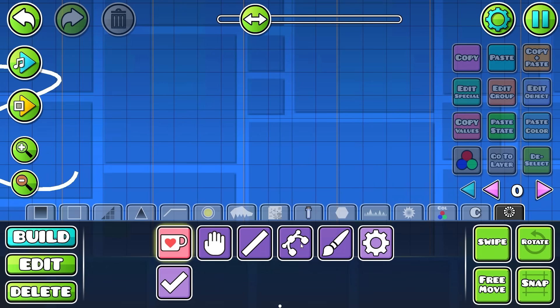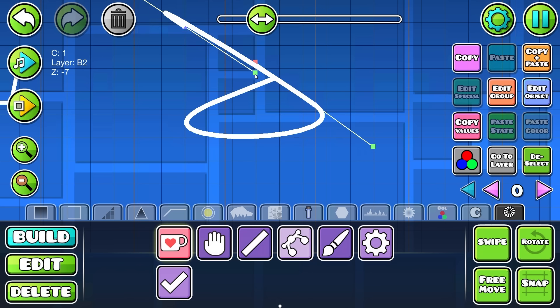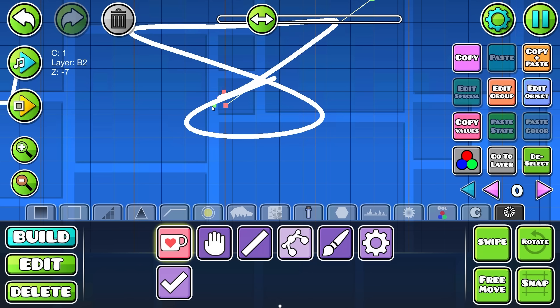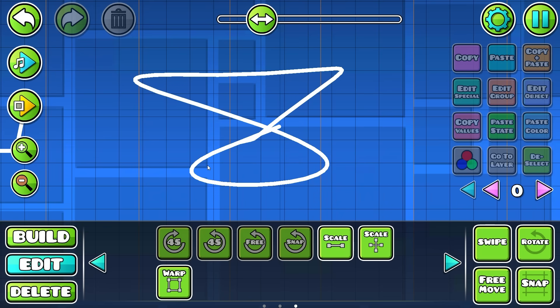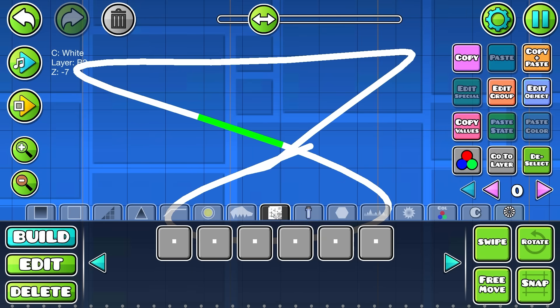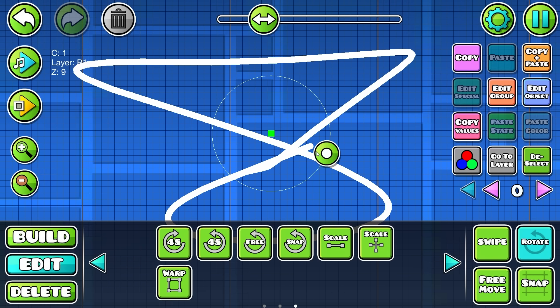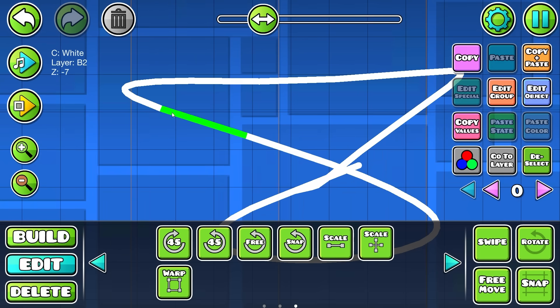Now I want to draw the infinity sign — like that, then that, and it actually connects the dots. This is crazy. Let me check how many objects this uses. Doing this in the normal editor without this tool is physically impossible to make this accurate. And this whole section is one single object!